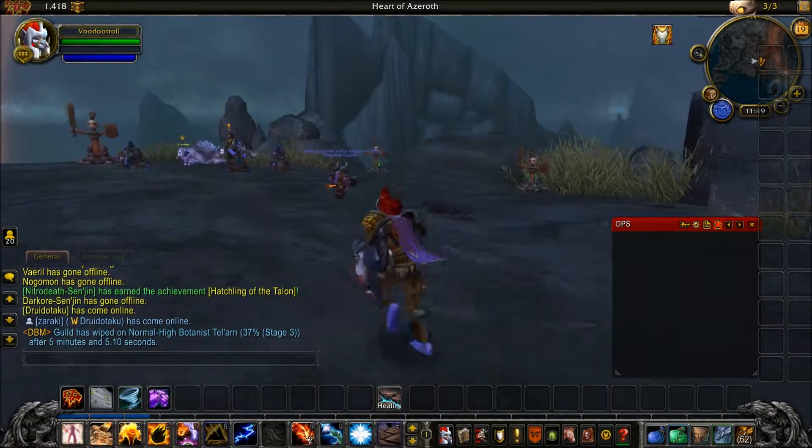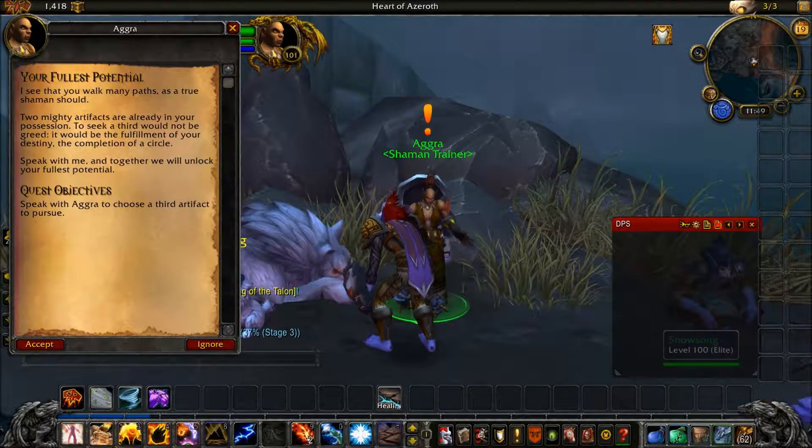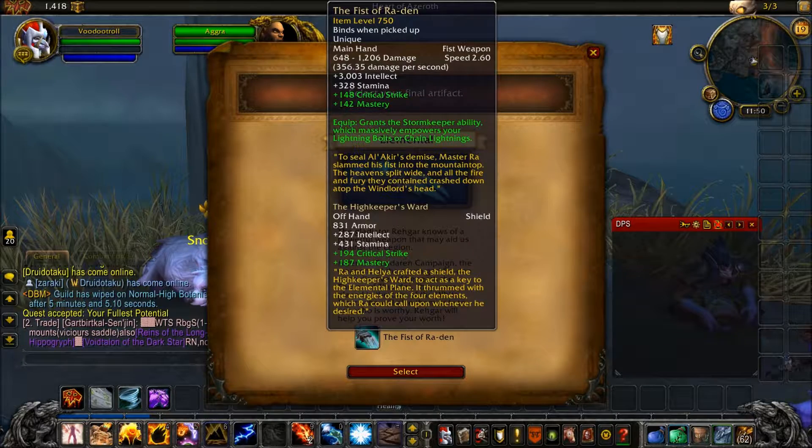We're going to talk to Agra again for the last part, and this is going to be the fifth weapon, called Wor'dan. Elemental — the Gladal Wayguard. Know of a powerful weapon that may aid us against the Legion. After the Pandaren campaign, the weapons of the storm god Wor'dan were discovered beneath the Throne of Thunder. They were placed in the care of the White Tiger, who would give them only to one worthy. It's called the Fist of Wor'dan and it grants the Storm Keeper ability, which massively improves your Lightning Bolts or Chain Lightning. You also get an off-hand — the High Keeper's Ward.